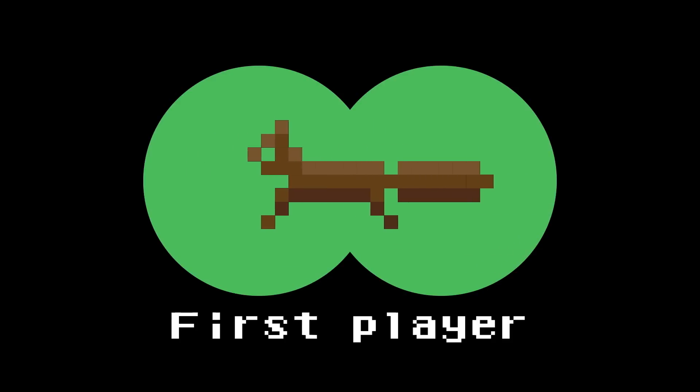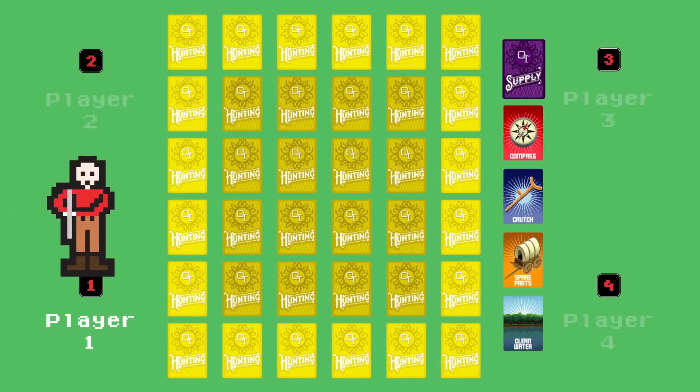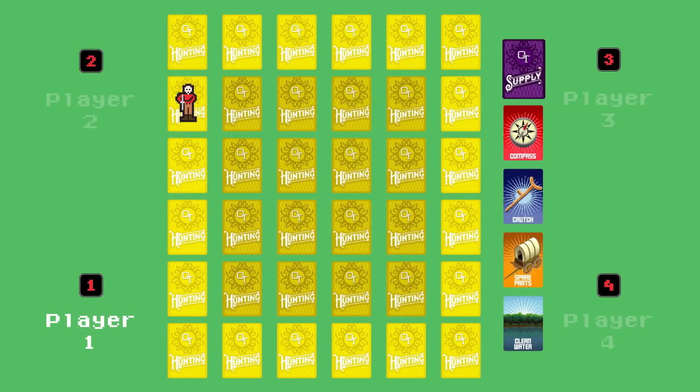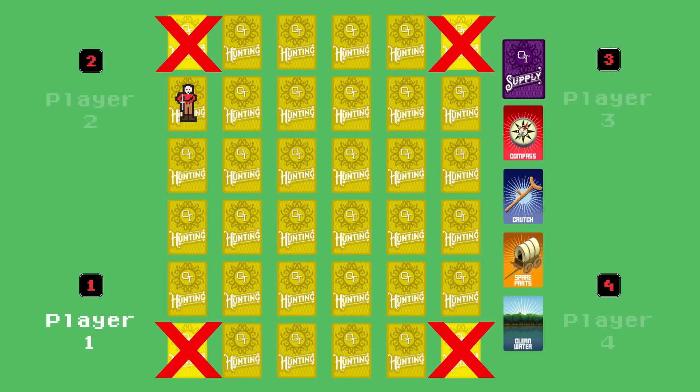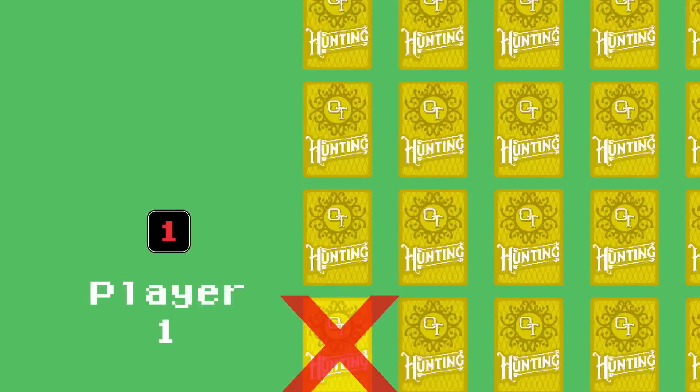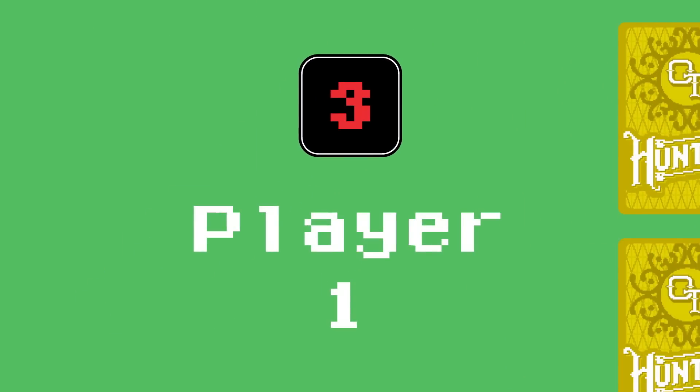The player who's seen a squirrel most recently goes first. Place the hunter on any stack of cards on the outermost edge of the grid. Here's a tip: don't start in the corner — you could be trapped by obstacles and die quickly. Now roll your die. You rolled a three, and that number determines the number of actions you must use. You can either flip over cards, move your hunter piece, or shoot. Each of these activities counts as one action, and you can perform them in any order you like.